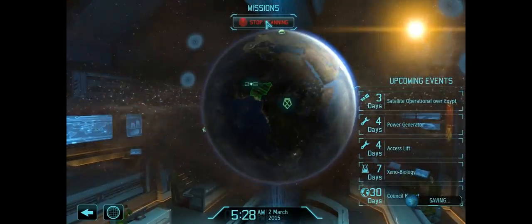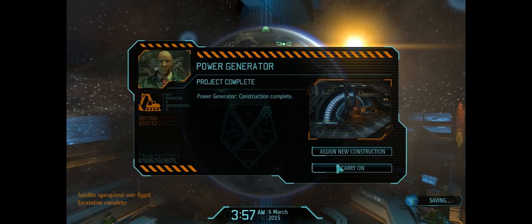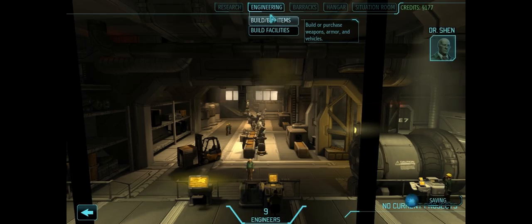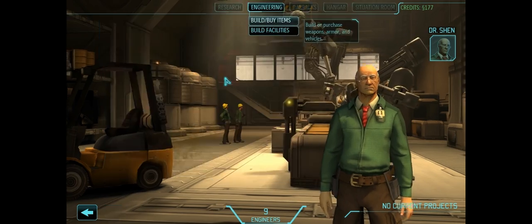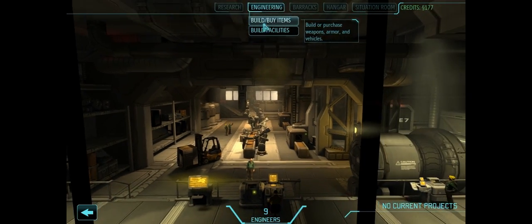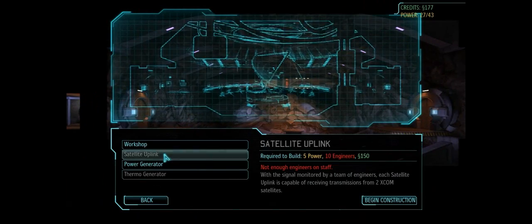I don't think we have anything left to do except scan for more activity. A power generator is being completed, which is good to know because we can assign new construction here. We should build a satellite as well. But first things first, we're going to build more facilities — we've got to build another satellite uplink. Why don't we build it right here?